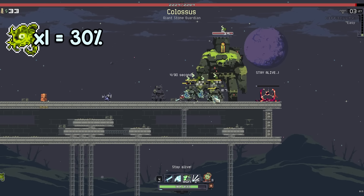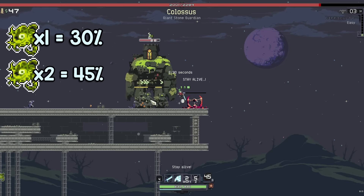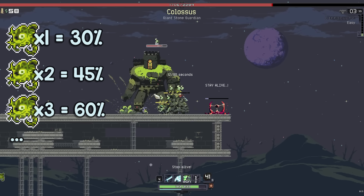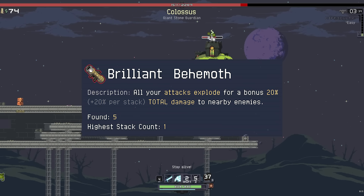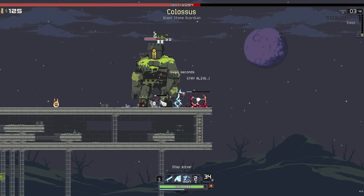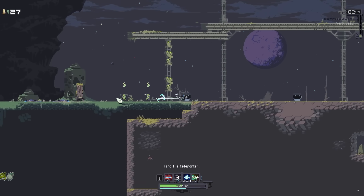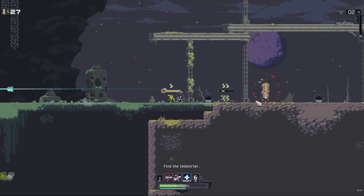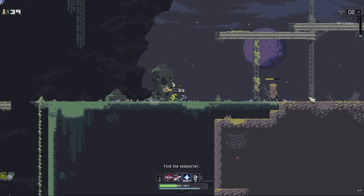With the Toxin, standing close to an enemy will increase all of your damage by 30%, and stacking it will yield an additional 15% damage. That might not seem like a lot, but for reference, Brilliant Behemoth is only a 20% damage increase. The Toxin is this game's focus crystal, but it's better in basically every way. You don't need to stand in the enemy's face the entire time — the effect lasts for 3 seconds after touching an enemy — and just due to the nature of the game being 2D, you have to get in their face a lot more.